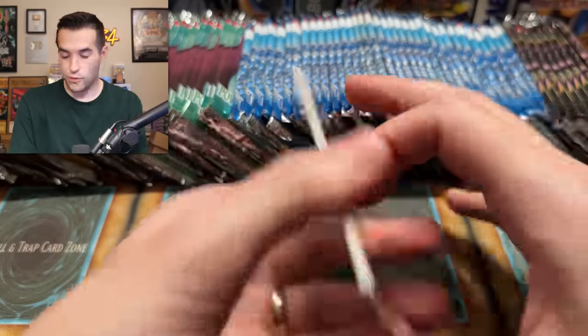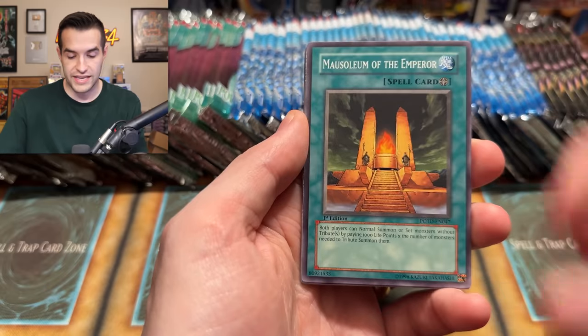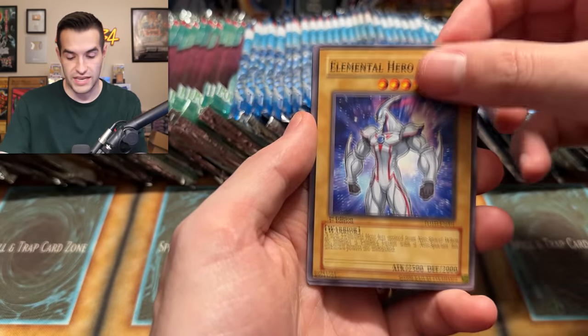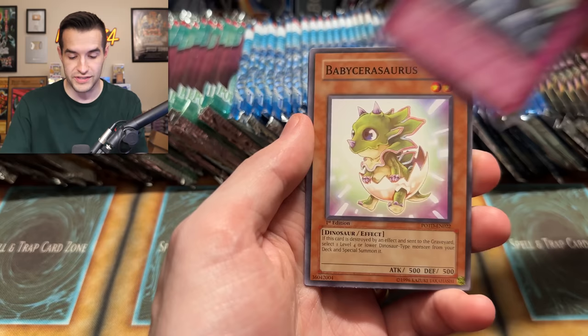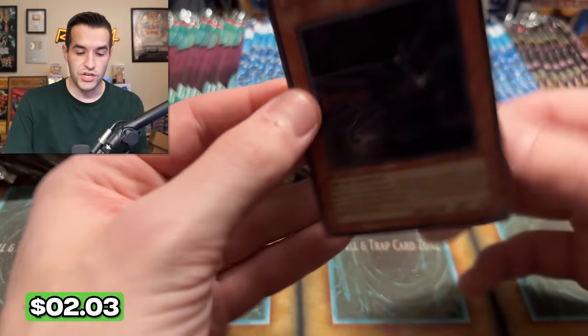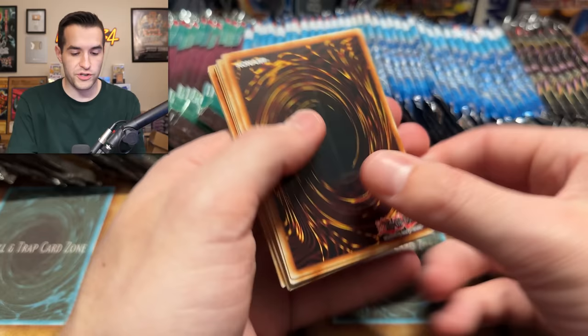Power of the Duelist — come on, baby! Is that three ultis? One, two, three, four. We've had a lot of ultis so far: Brainwashing Beam, Miracle Jurassic Egg, Mausoleum, Decoy Roid, Muscle, the Neos — which got a 25th anniversary recently — Wonder Garage, Baby Sarasaurus, and Neospatian Dark Panther. That's a nice card. Time to try Tactical Evolution again — been a lot of rares so far, but we did get one ulti.